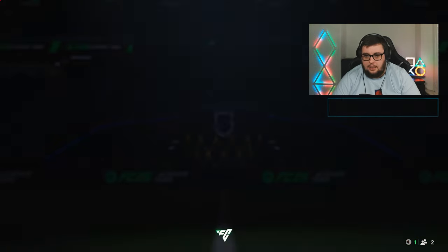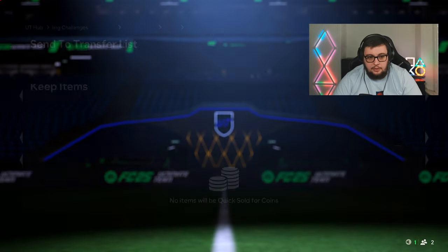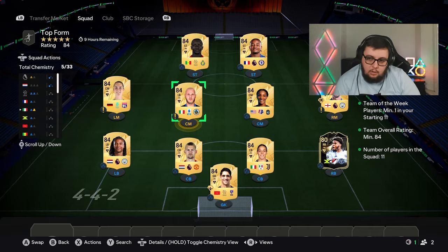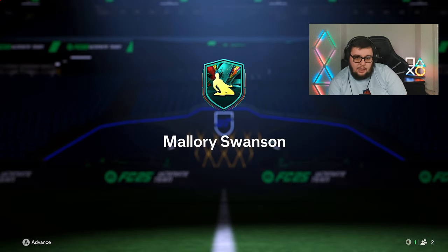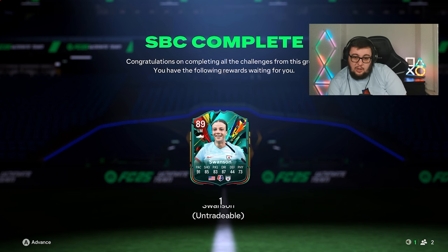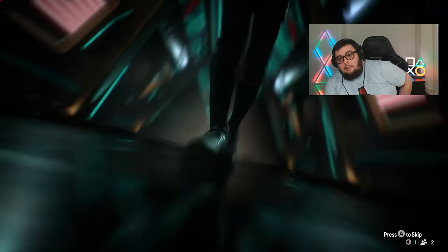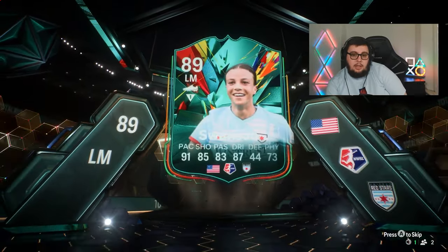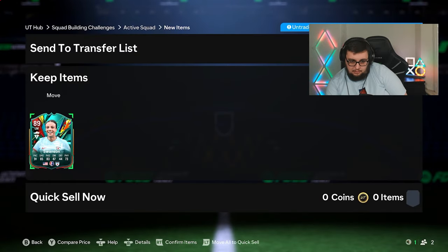Club mixed players pack is nothing — it's a silver. Solanke, Lewis Holtberg — doesn't really sell. With nine hours to go, Mallory Swanson is complete. There's no going back. I've not really done any proper SBCs on this account until now, so it's good to see what's in the club. We've got to see if we have enough coins for Crystal Dunn, and then obviously we'll have the fodder for Morgan maybe next week hopefully. Mallory Swanson into the club.